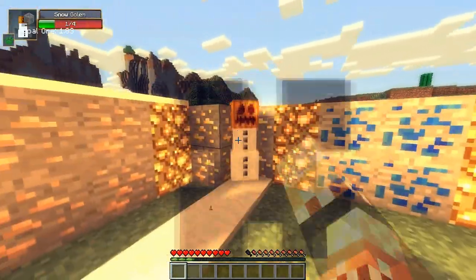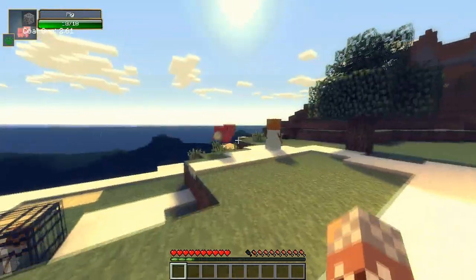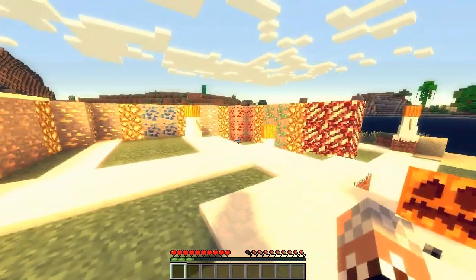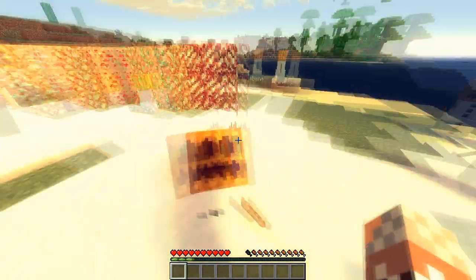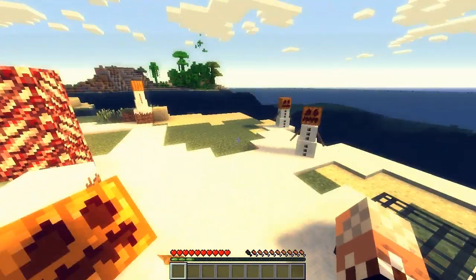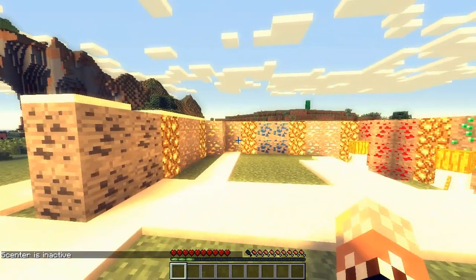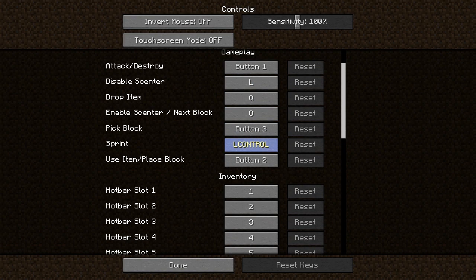Now, snowmen — what the hell, dude, I'm just trying to do a mod here. This is just not politically correct. Whatever, it doesn't even matter. It's here for the lols, didn't really think it'd spawn so many snowmen. But if you wanted to deactivate this, you can just press the L button on your keyboard — that's the default button, but you can obviously change it in the control menu.